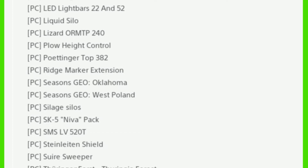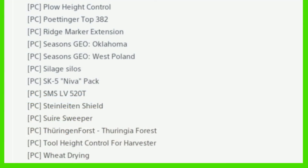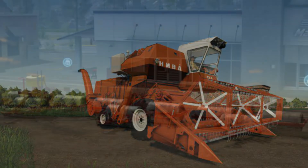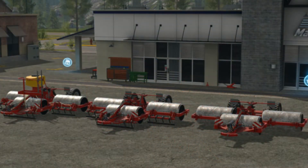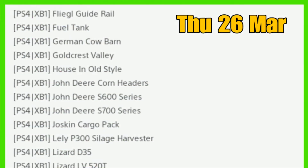Also new for PC: the Lizard ORM TP 240, Plough Height Control, the Poltinger Top 382, Ridge Marker Extension, Seasons Year, Oklahoma still there with West Poland, new in Silage Silos, the SK5 Neva Pack, the SMS LV520T, then Stent Lighting Shield, Swap, Super Sweeper, Thurgan Forest, Tall Height Control for Harvester, and Wheat Drying.